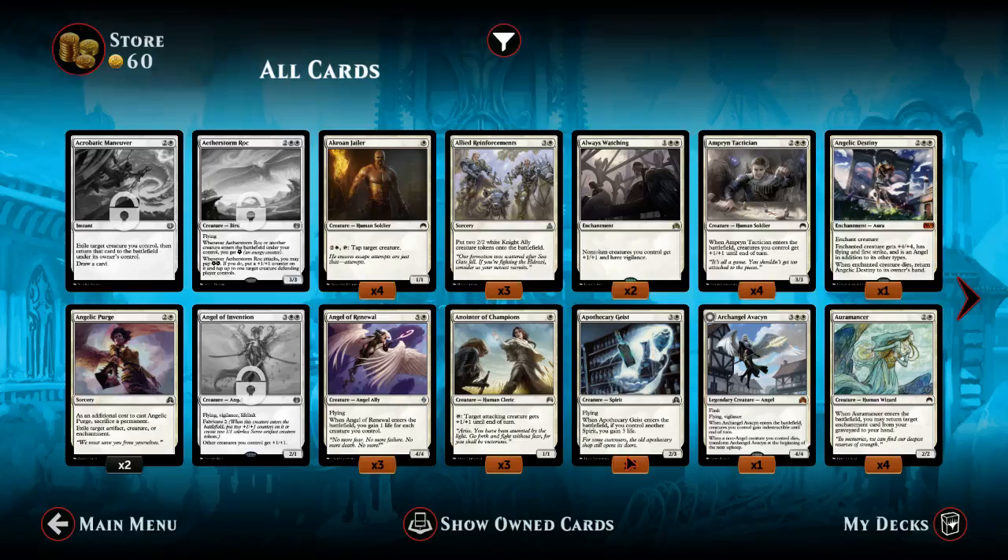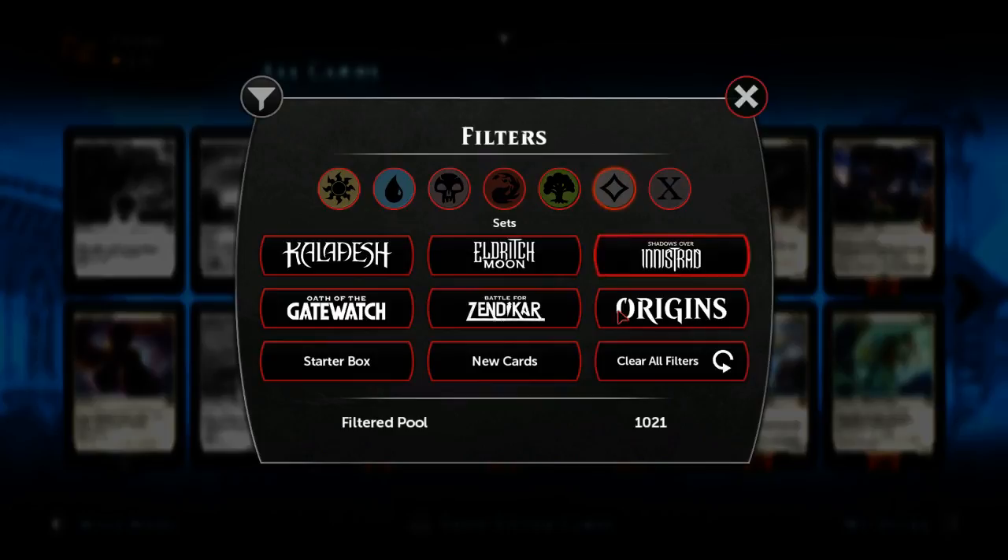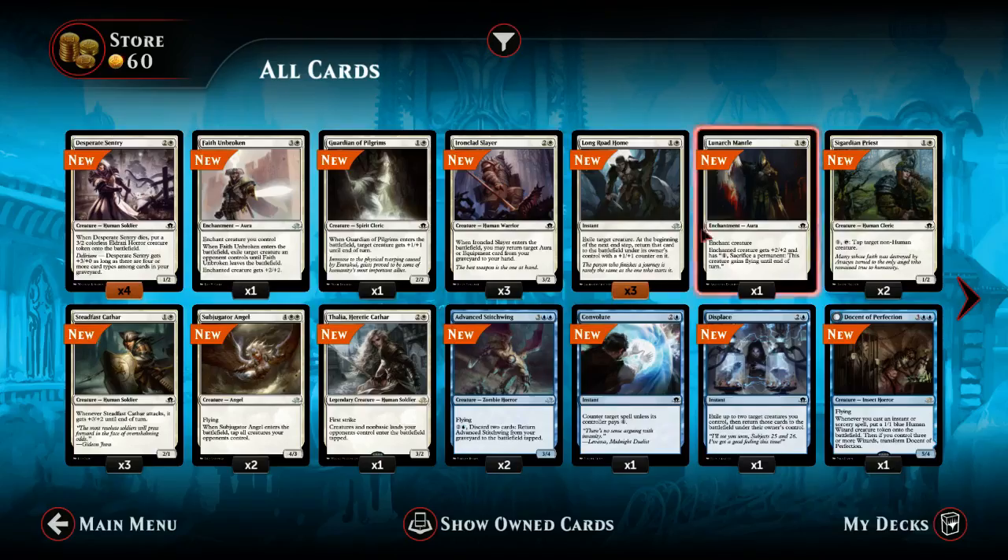Thank you very much for hanging out, those who've stuck with us this long - it's been really good having you, appreciate it. So we'll have a quick summary of cards. We got Thalia, that's cool. Got the Docents, got the Lunarch Mantle which is maybe a thing. Got quite a few Scabs now. Got Dark Salvation for a zombie deck, got part of a reanimation strategy, got a way to tempo back a bit.